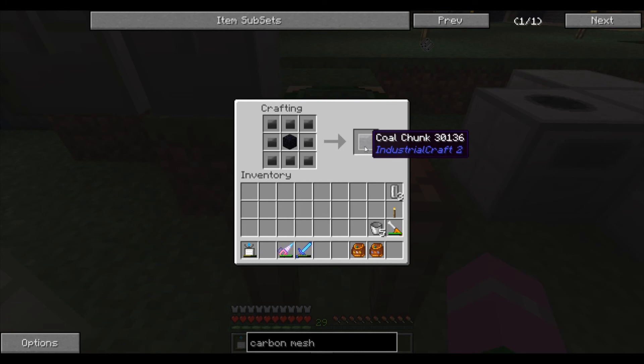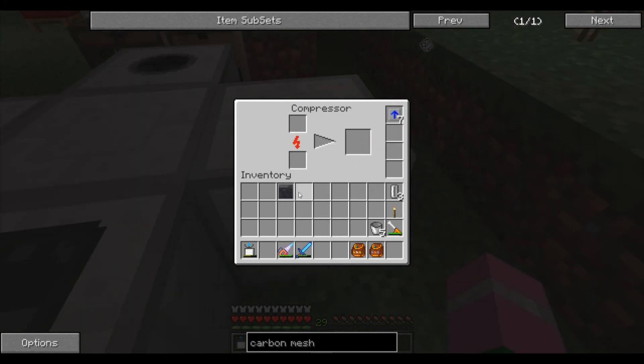You'll get a coal chunk. Go back to your compressor, put the coal chunk inside, and presto — you've got your diamond. Happy minecrafting!